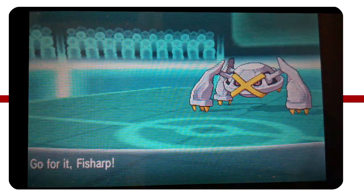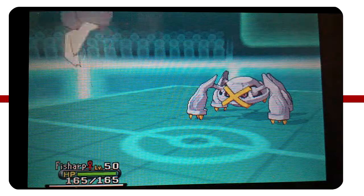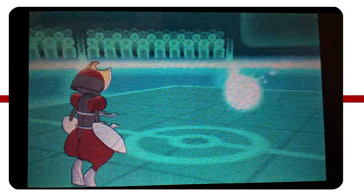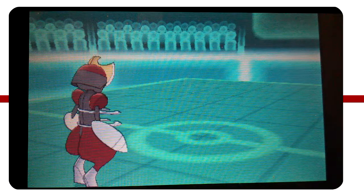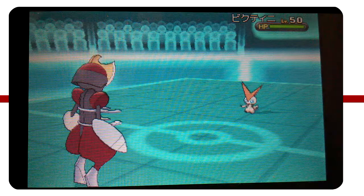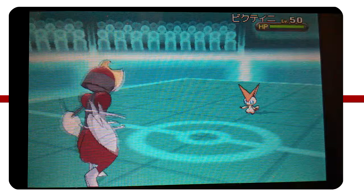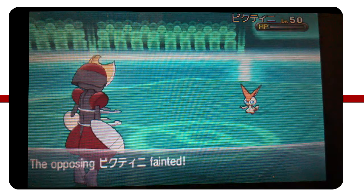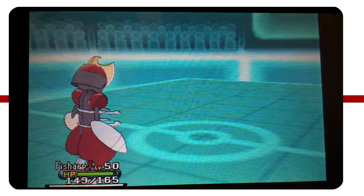My Thundurus wasn't really going to do too much this battle anyway, so I need to send out my Bisharp. I could have gone for the Pursuit here, but I figured I'd rather Knock Off whatever he plans on switching into. He switched into Victini, and I actually managed to get a one-hit KO, which is a really big deal - because otherwise that Victini could have done a lot of damage to my team.